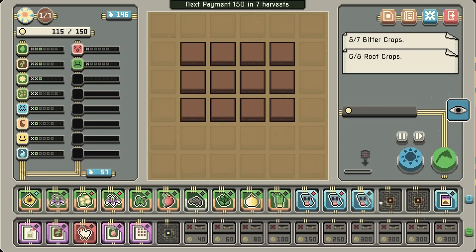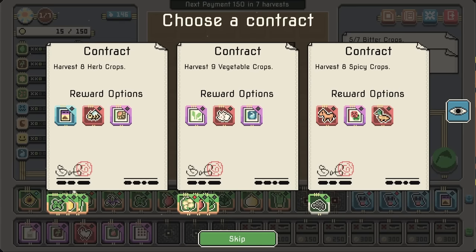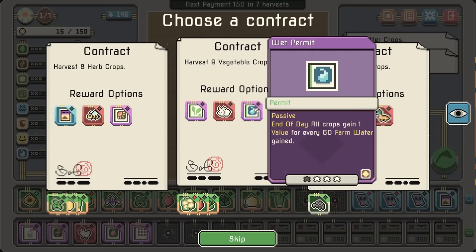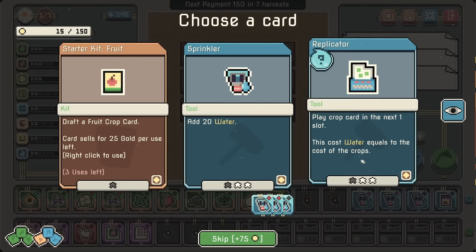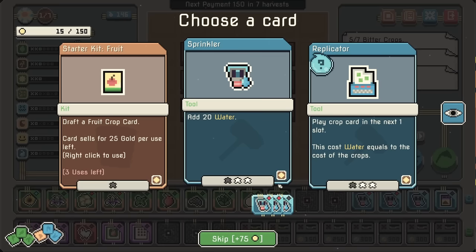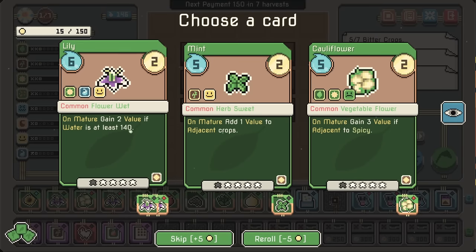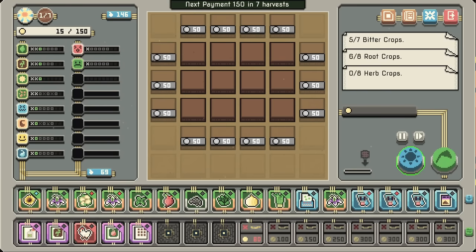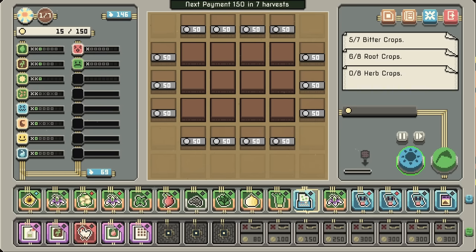Let's open these up and give ourselves all the space in the world. I guess I should have saved for a reroll, but whatever — because I see another fertilizer here. Wet permit's not bad. Replicator: play crop card — what's the next level? Crop card fills the next three slots. So replicator might be worth it. Let's go for the lily. Let's switch to insert mode. Oh, that's much better.